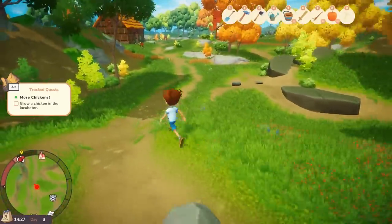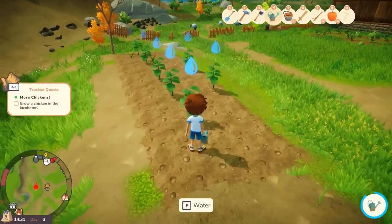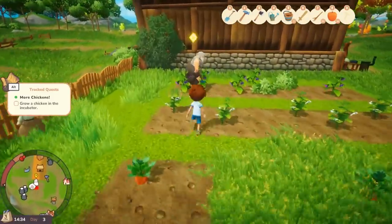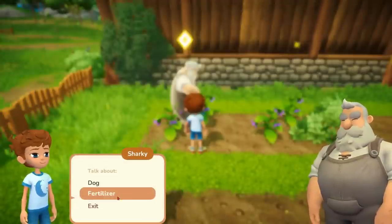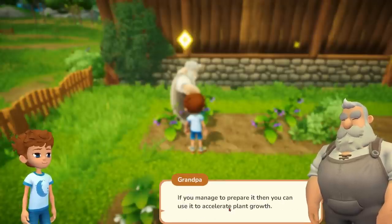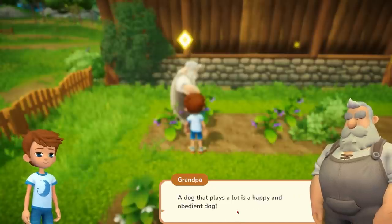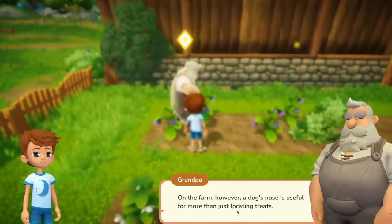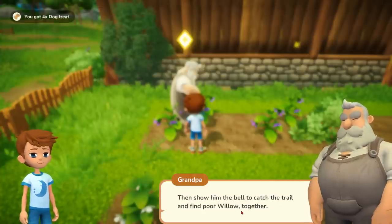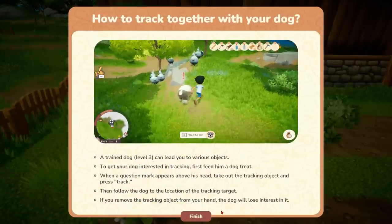That's probably about all we can do now since the chickens are going to take a couple of days to incubate. Grandpa has a task for us — fertilizer! Something smells awful, I think it's him. You can prepare fertilizer to use as an accelerant for plant growth — the compost pile will need to be built first. We've got the blueprint for it. And the dog — it didn't run away this time! He's a lot happier and more trained. A trained dog at level 3 can lead you to various objects — show him a bell to catch a trail and find things together.